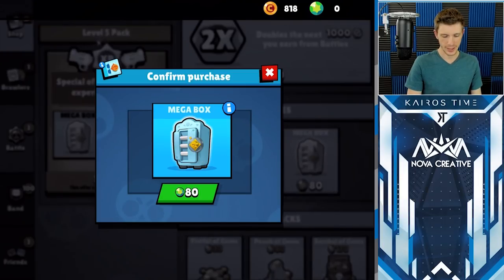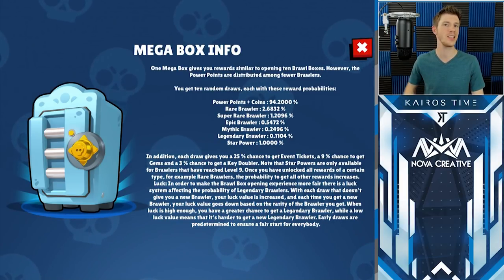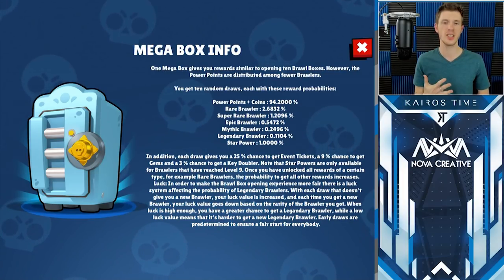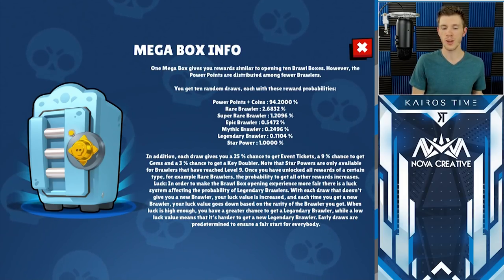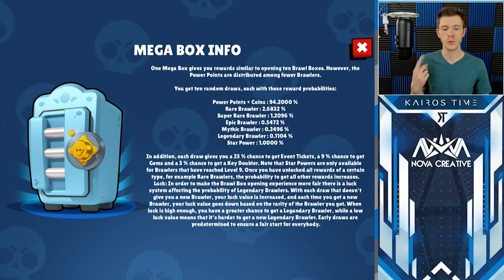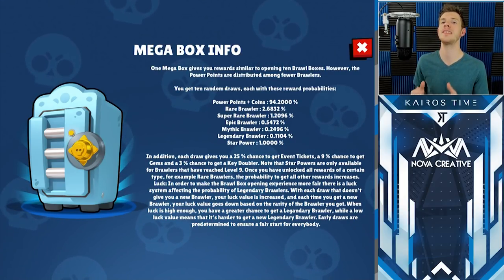Now, if you go into the store and click on a box, next to the confirmed purchase there's a little icon you can press that gives you detailed info on the possibilities of getting certain drops in any particular box. On a relatively new account, you can see the possibilities of getting a rare, super rare, epic, mythic, or legendary brawler. What's really key is the paragraph below that information — it explains that once you have unlocked all rewards of a certain type, for example a rare brawler, the probability to get all other rewards increases. So once you unlock all rare brawlers, the odds go up that you'll unlock a mythic or even legendary brawler, and unlocking all super rare, mythic, and epic brawlers increases your legendary odds even further.